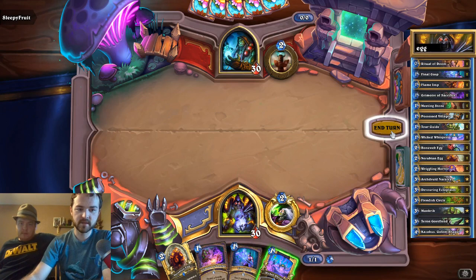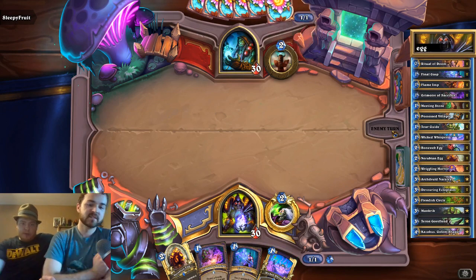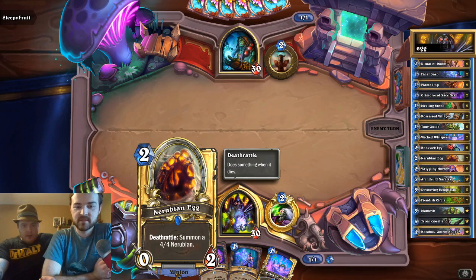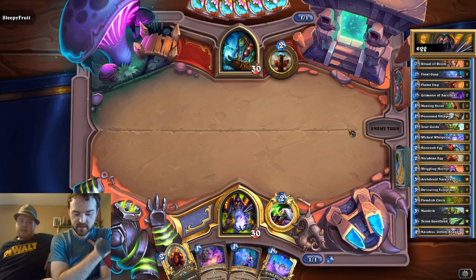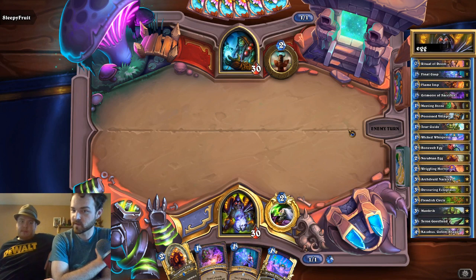No turn one — that kind of sucks. Oh well, it's what we got. So is it built around this thing? Somewhat, yeah. I mean eggs in general are minions that don't really do anything except they have a good death rattle that you want to try to trigger.